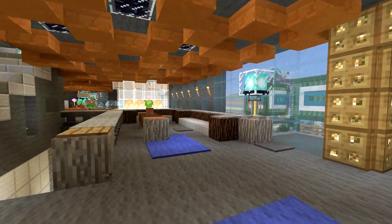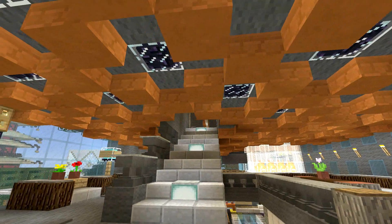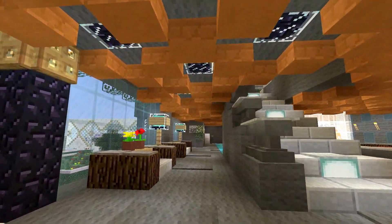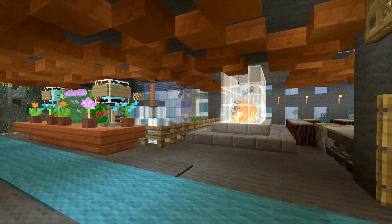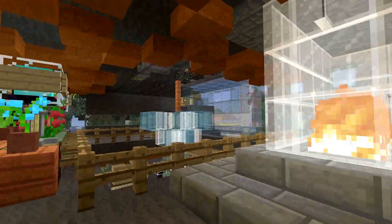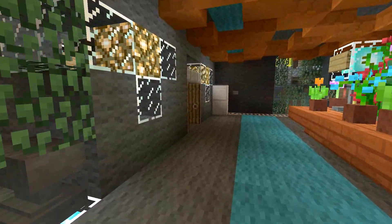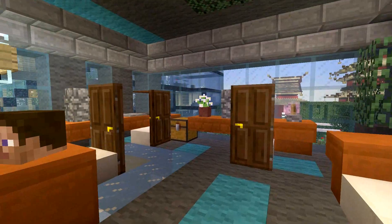This is the second floor lobby. I put a diamond cross zigzag design on the ceilings with a beacon in the middle for lighting. I also did a little fireplace here, but I put stone above it so it doesn't catch the gray wool on fire — because most of this building is gray wool. There's also a little office area.